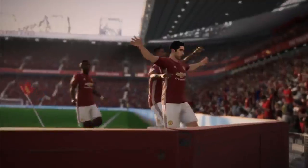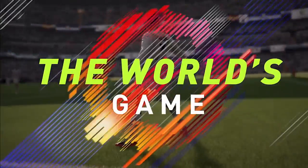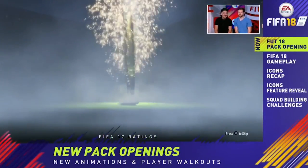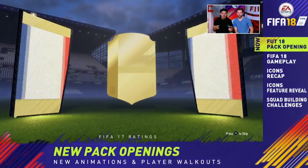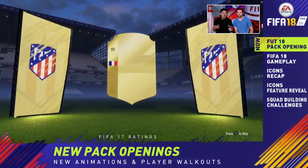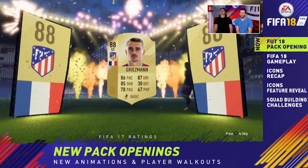Just to recap how to get it early: you guys can pre-order the Ronaldo or Icon edition and you'll get it three days earlier — this is on all consoles. The second option is if you have an Xbox One or PC with EA Access or an Origins account, you can get a 10 hour trial eight days in advance.